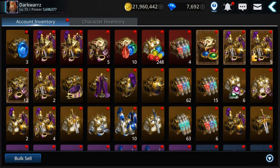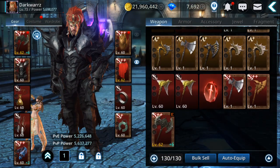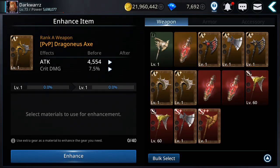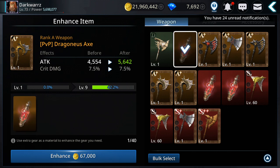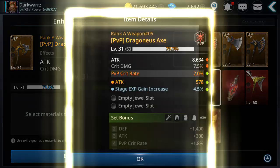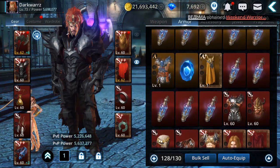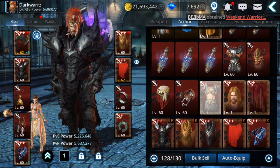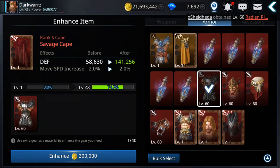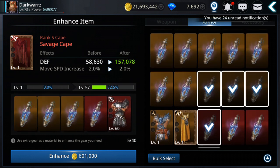My inventory is full so let me clear some room. I need one more weapon to work with. I need two weapons to fuse, and the level 60 gear you can use to max out S+ gear. Let me use the cape — I need to fuse two to get another one.